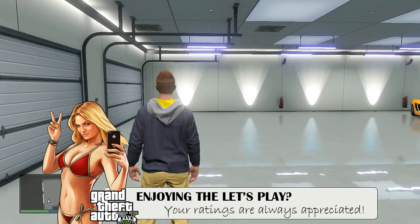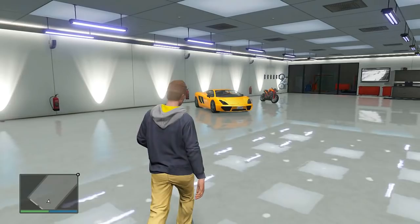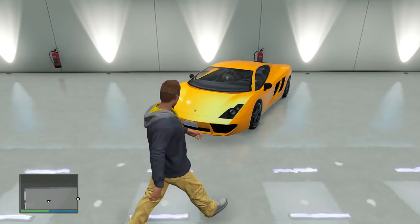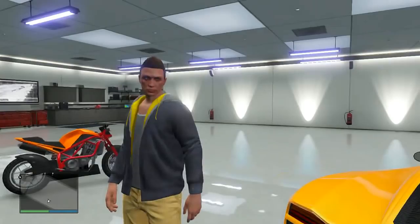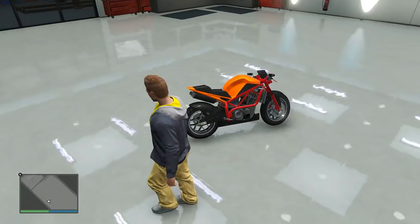Welcome back guys to another episode of GTA Online, and guess what? Our babies have been delivered. Holy crap, look at that. Mama, I made it. Yellow Lamborghini chilling out in my garage. That is freaking beautiful — look at the yellow stitching on the seats on the inside, and the yellow gauges. My goodness, I'm grizzing everywhere.